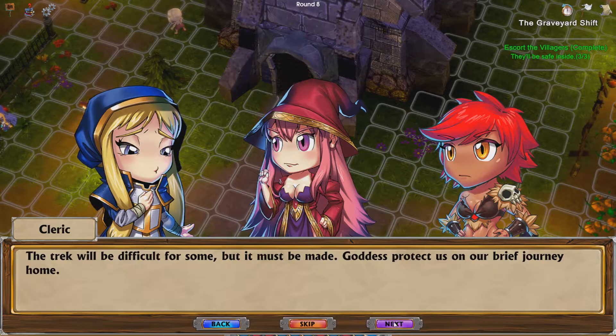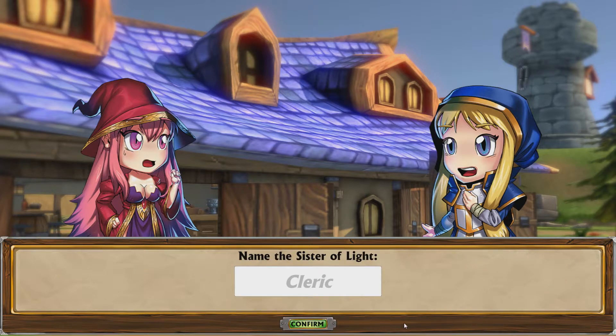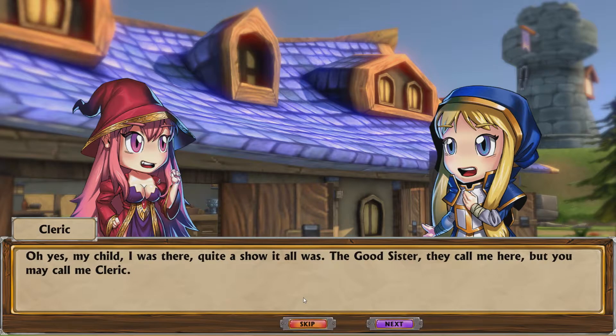'The trek will be difficult for some but it must be made. Goddess protect us for our brief journey home.' 'I remember now — you were at the party the night we arrived. I didn't recognize you with the whole sister get-up.' I'm just going to call her 'Cleric' — I can't think of a name. If anyone would like to be a named character in my game, let me know in the comments below, as long as you haven't got an awkward name.